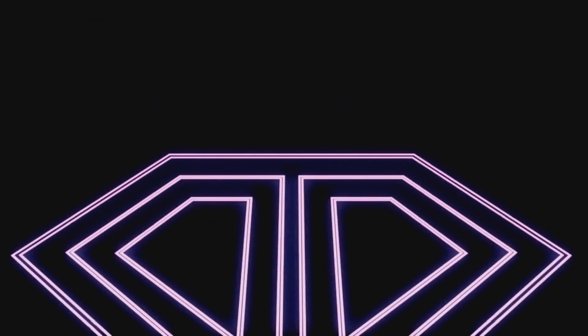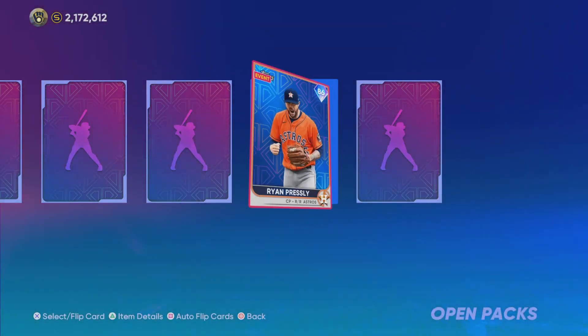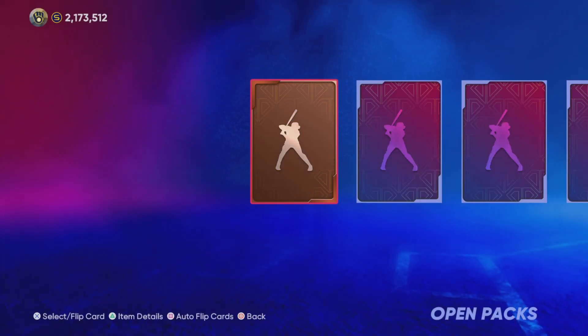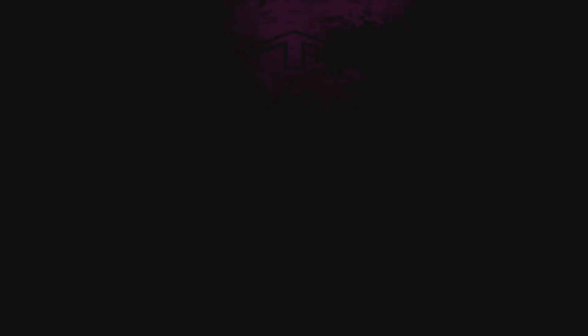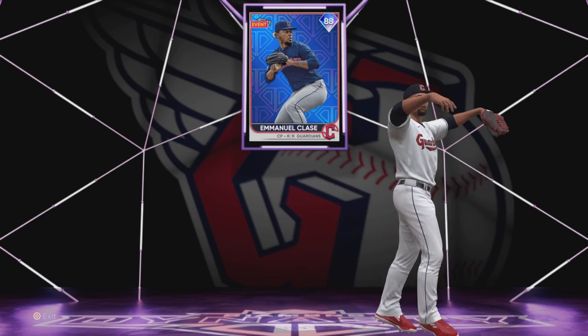Diamond here — another purple light. We've gotten lots of purple lights this video. Ryan Presley right there, 86 overall. At this point, we're about 30 packs in. We have about 20 Ballin' Out of Control packs left. Not a bad start to the pack opening, but since then it's just been a lot of purple lights and a lot of 85s and 86s.